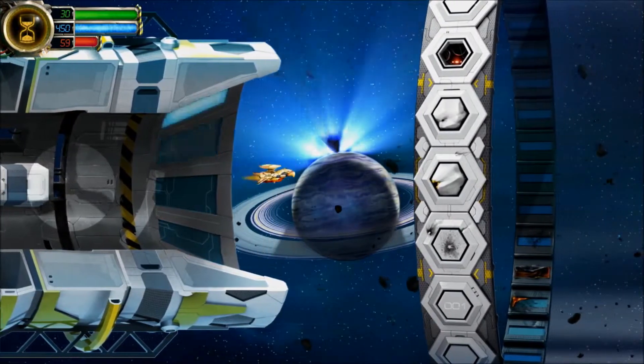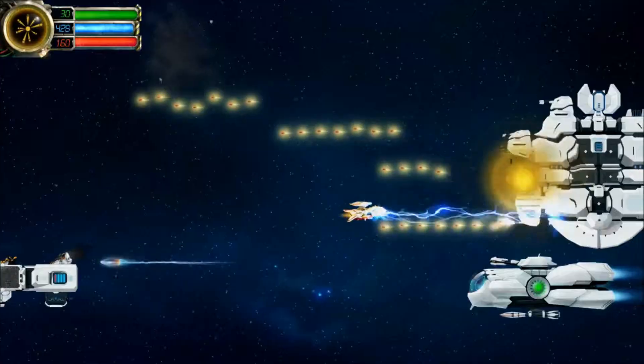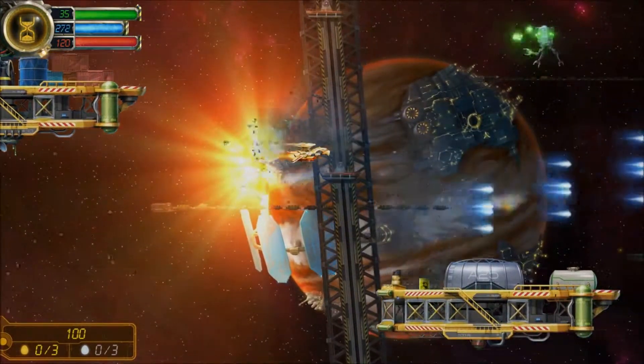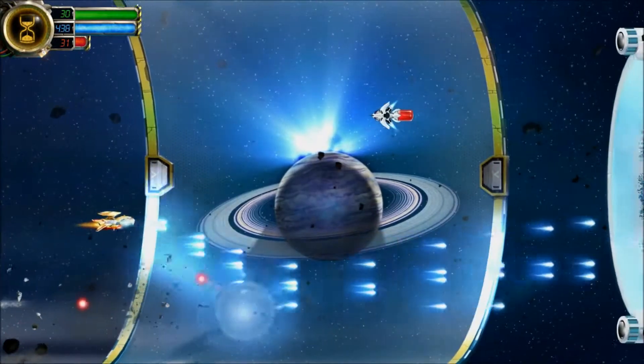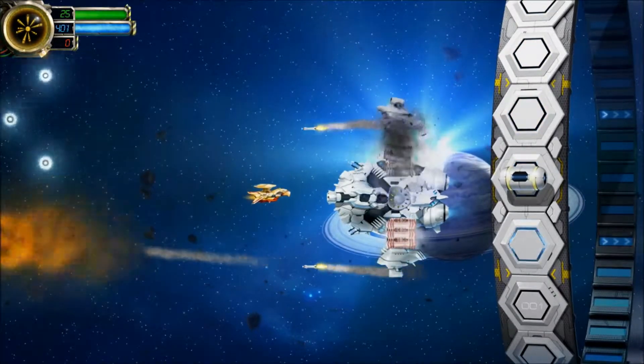So let me break this down to you. The energy ammo is very similar to the plasma ammo you have in other types of games. In Humans Must Answer, the types of guns that use this ammo are the lightning gun and the energy machine gun. These are generally considered your most reliable types of gun because the ammo does recharge itself.